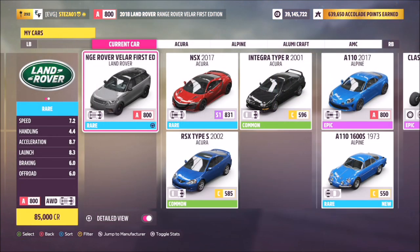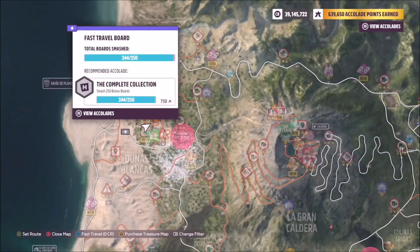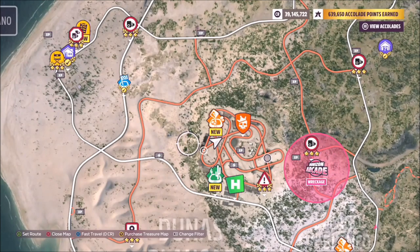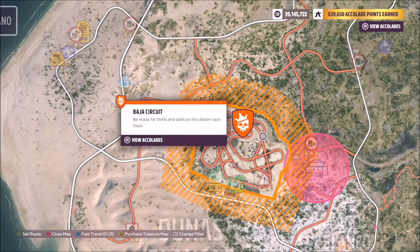The car in question is the 2018 Land Rover Range Rover Velar First Edition, which will set you back 85,000 credits from the auto show. The Baja circuit is located up in the top left-hand side of the map near all the sand dunes. There are a few races there named after the Baja, and when you click on the Playground Games icon you can see it says the Baja circuit.